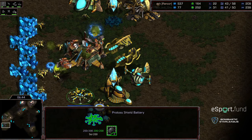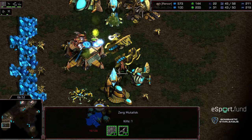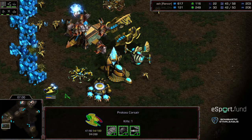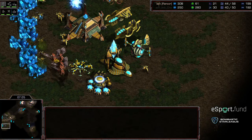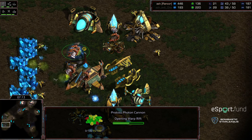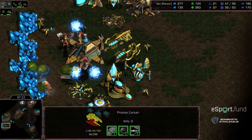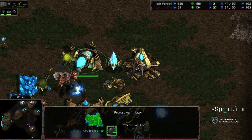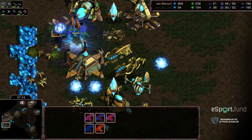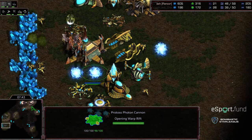The Mutalisks splitting a little bit, not focusing on the cannons or the probes, now trying to trail back. Jaday1 doing a good job of harassing the Mutalisks. The cannon knocked down, more Mutalisks joining the fray. Now that probe line starting to get assaulted, the shield battery providing a little bit of spare time. Two more cannons warping in — one cannon dies right as it's warping in. Second Corsair is up. Nice reposition from Rancor. But so many resources have been expended in the form of cannons and Corsairs. Rancor in a pretty good lead, but Jaday1 really making a match of it.